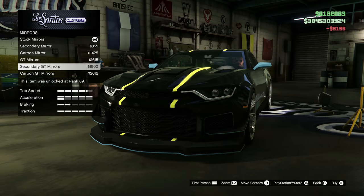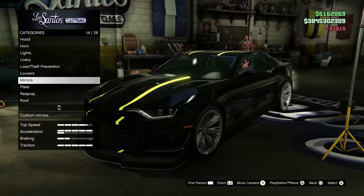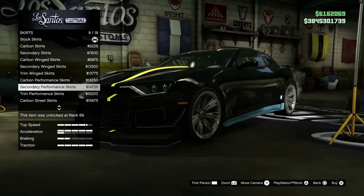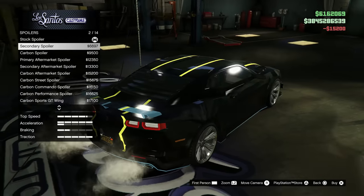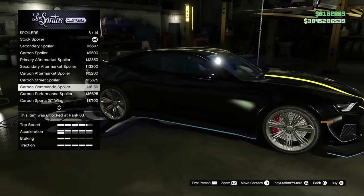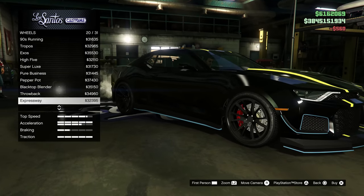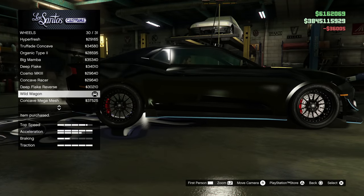For the mirrors we're going to have to go with the GTs — definitely GT, not carbon, just regular. Roof — we're leaving the roof alone. For the skirts I'd like to do the trim one — trim performance skirt, beautiful. For the spoiler, even these basic ones are nice. We could go with a small wing on the back — let's toss the commando spoiler on for now. Sunstrip — let's go with a primary one. For the wheels, I like super luxe and i5. Wild wagon's actually not too bad on this car — going to toss that on.